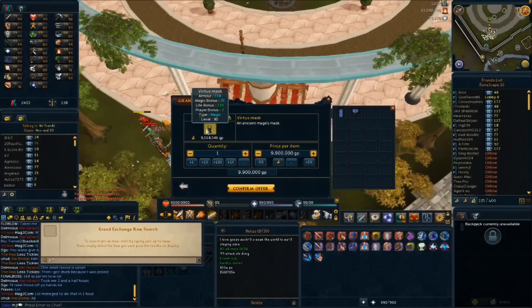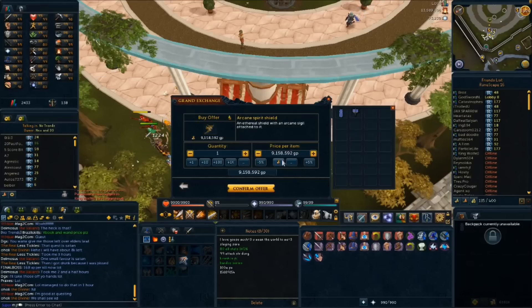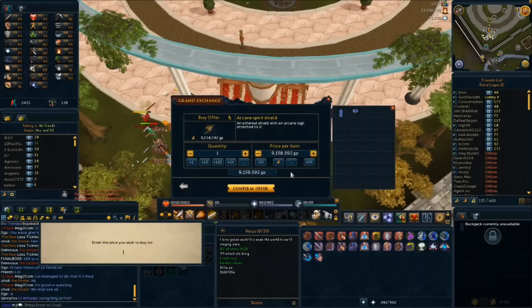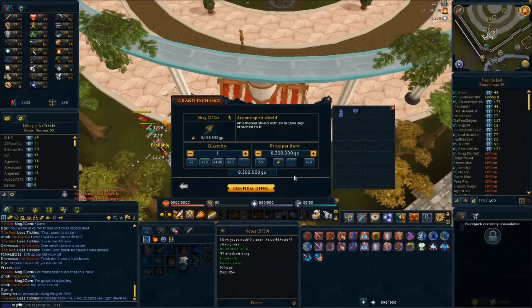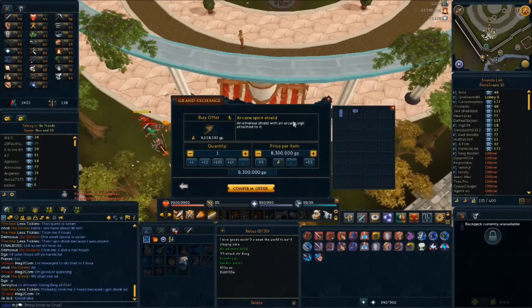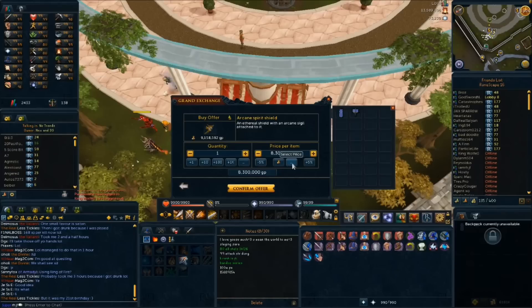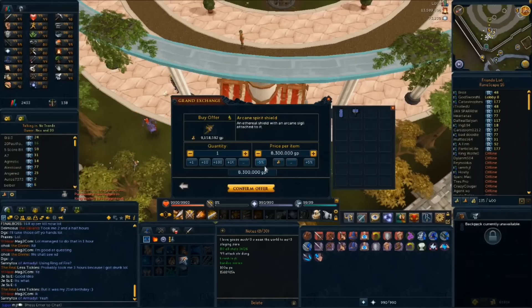Let's go with the Arcane Spirit Shield. Currently the guide price is under 9,000. With these one-per-four-hours items, you can make a bigger margin. If it's under 9,000, you might be able to throw in 8,300,000 — because you can only trade one every four hours as opposed to two, the margins will be slightly larger. 8,300k, the chance of buying is slim but possible; 8,400k is a good number to go with. Move it up maybe 100,000 every five or ten minutes, like with the other items, until you find where it buys. Then repeat the process with the sell, and you'll find you have a bigger margin.